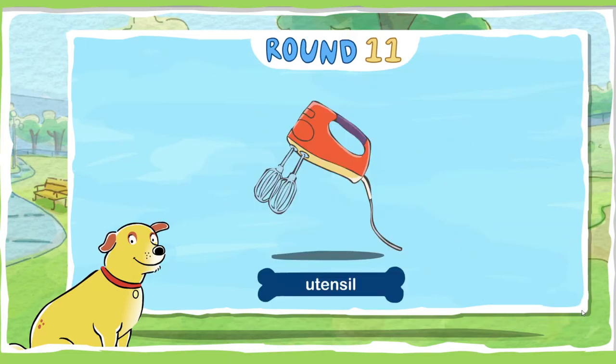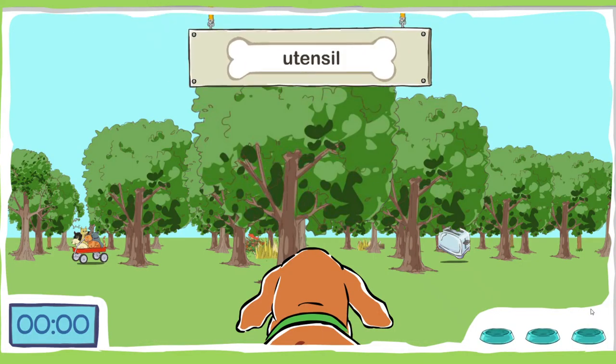Here's your score at the end of round ten. Let's find three utensils — a utensil is a small tool. Don't bump into any cats.